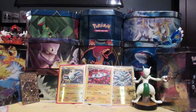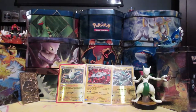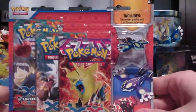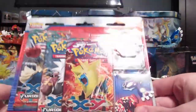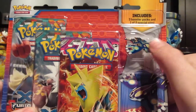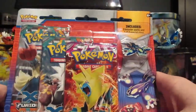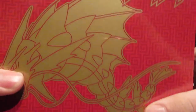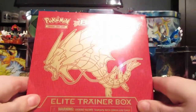Welcome people of YouTube. Today we are going to be doing a battle video. I am going to be battling Duck Dawn 2 for a 3 booster pack blister with a Primal Kyogre pin — because you know me and my Kyogre — and also we are going to be battling with an Elite Trainer box.